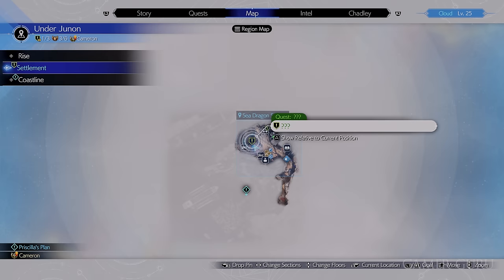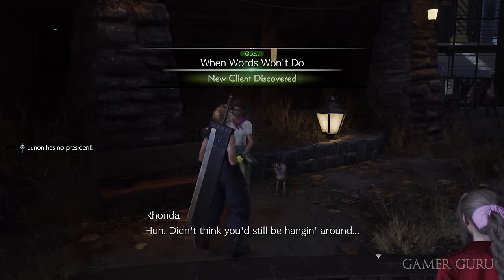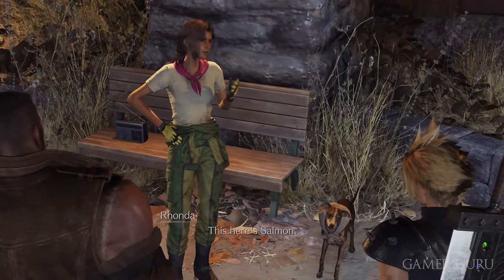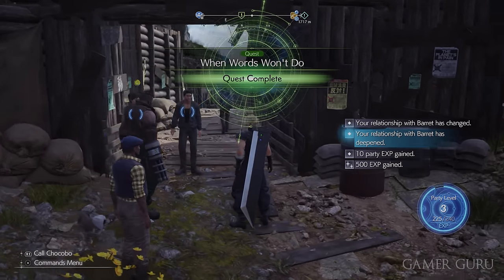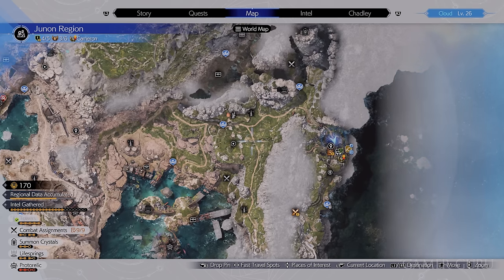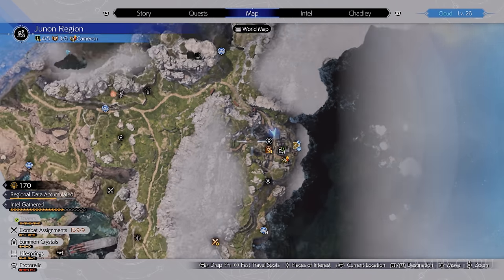After the events in the inn, we want to make sure we do two side quests that will now become available. The first one is called When Words Won't Do, which is started by speaking to Rhonda just outside the very same inn. All we need to do is accompany her dog walking all the way across to the other side of Junon. By doing this side quest we unlock access to the other settlement in Junon to the east called the Crow's Nest, and there's a bunch of stuff there.